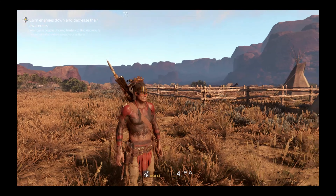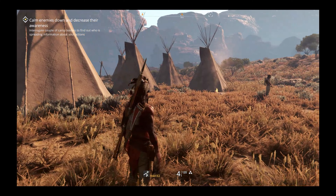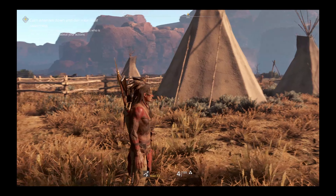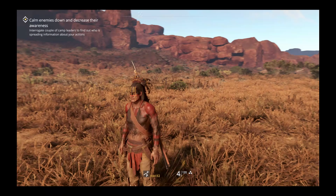Let's start with the Ancestor's Vermillion. Generally this is going to be best combined with your sneak skills because it gives 10% forest camo, 10% plains camo, and 25% map visibility range. It's pretty awesome to be able to use these when you're trying to sneak into different territories, and it's great that you can change these pretty much any time for your various projects.